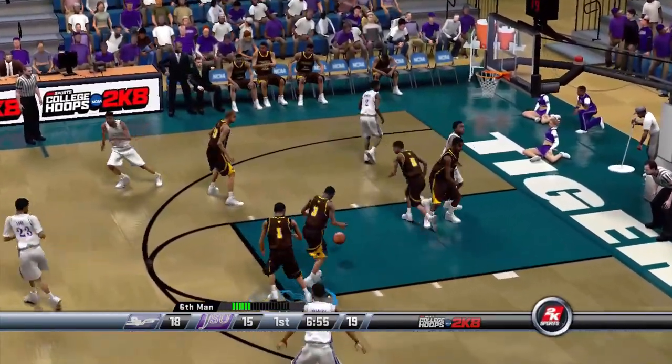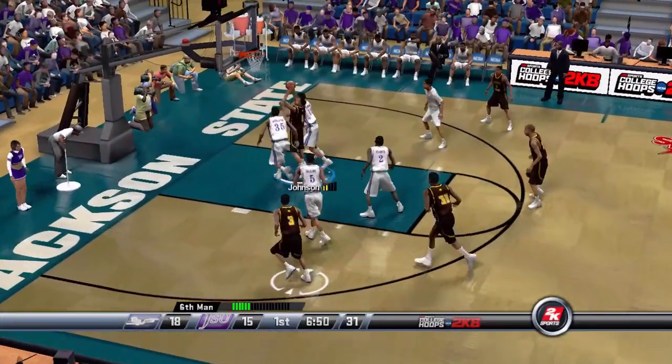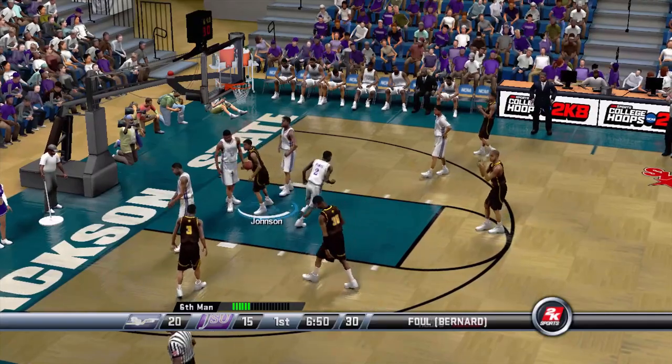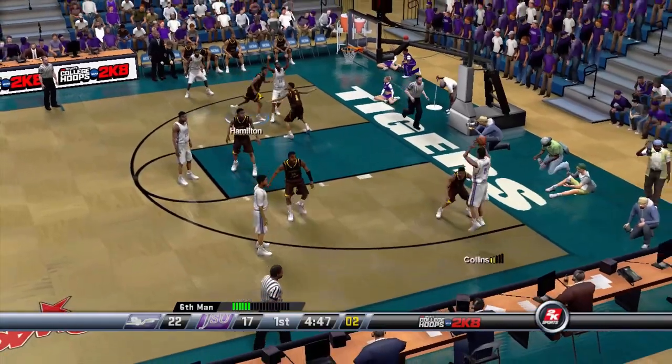Middleton gets that thing swatted down bottom. That boy Yart don't play. Johnson in the paint draws the foul — contact, buckets — we're up by five points. Hey, we're looking pretty good.